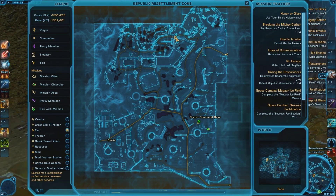The fourth one is Plus Forward Endurance, and is located northwest of the Crater Command Base in the Republic Resettlement Zone. Follow the path outside the base as far north as you can take it, then head west to the point shown on the map.